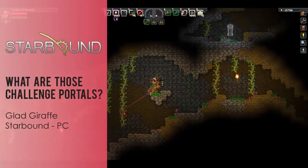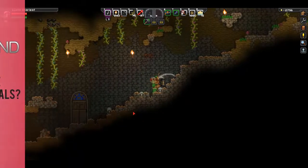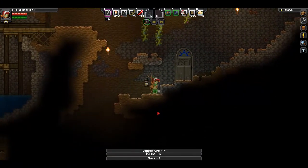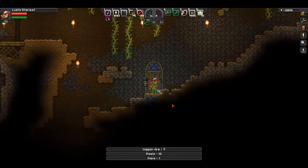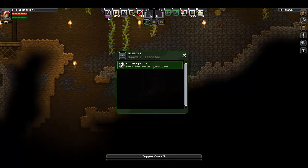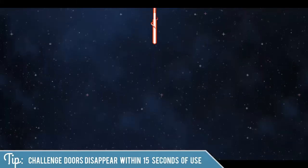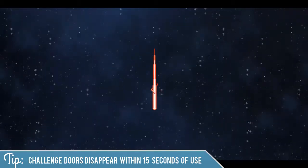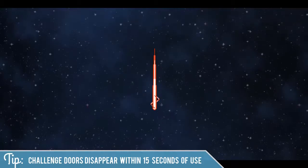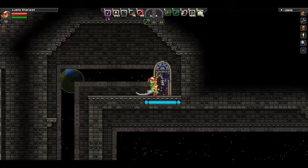Hey it's Red Lace and today I'm going to talk about those challenge portals or challenge doors that you see underground in dungeons. These doors are found only underground or in dungeons and they open when you get near them, revealing a star pattern. If you click on them it says it's a challenge portal, and going through will take you to a special challenge dimension. Challenge doors disappear within 15 seconds of use, so make sure you're ready before you go through.